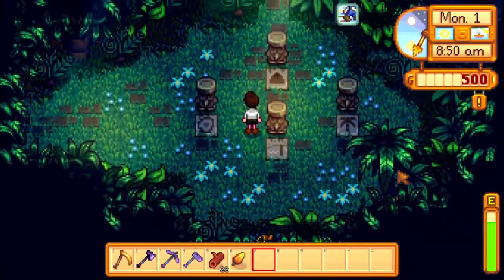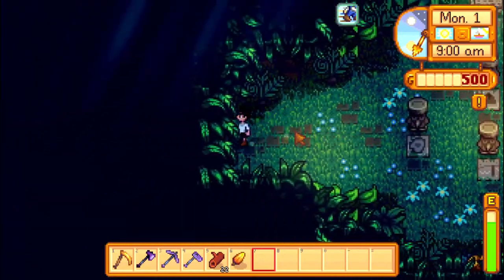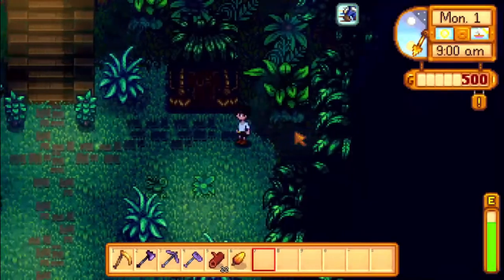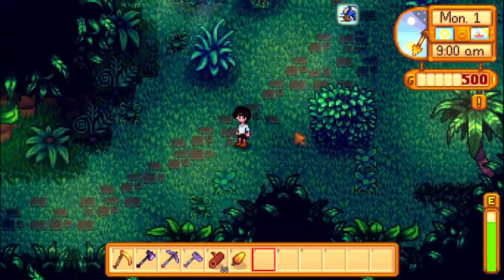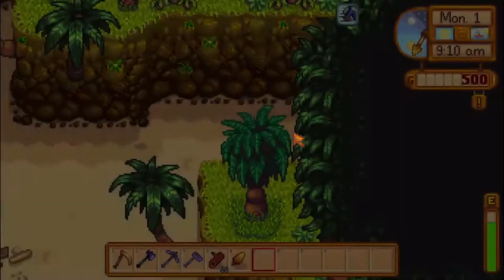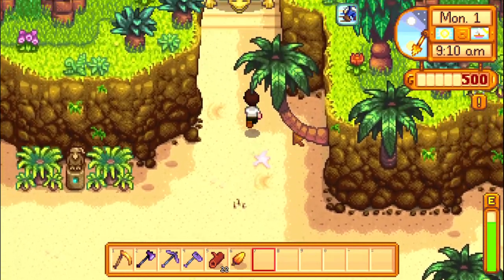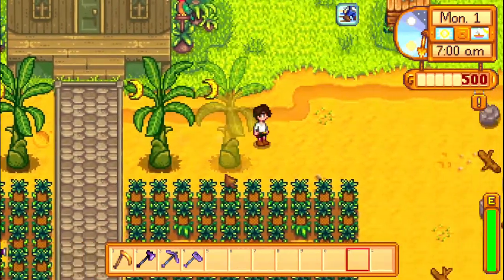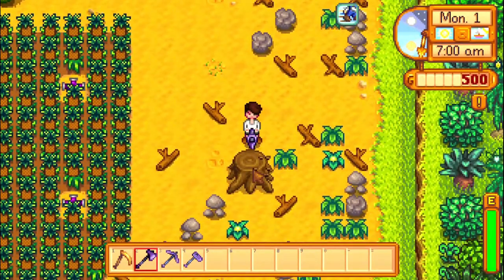There are also a bunch of new craftable items, like the mini obelisk that can teleport you from one part of your farm to the other, or the hopper that you can use to load materials into a machine — like loading ores and coal into a furnace. Or the heavy tapper, which is like the regular tapper, just better. Or the island warp totem, which works the same way as all the other warp totems, but this one warps you out to Ginger Island.